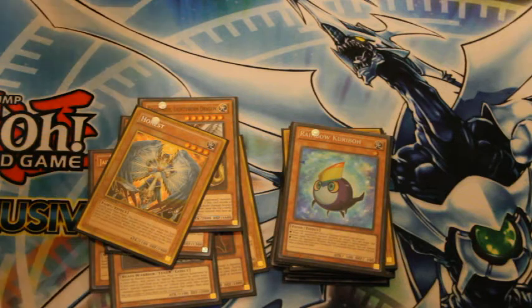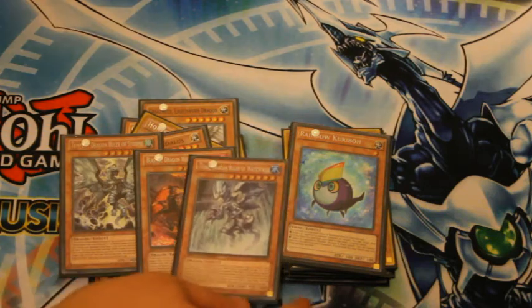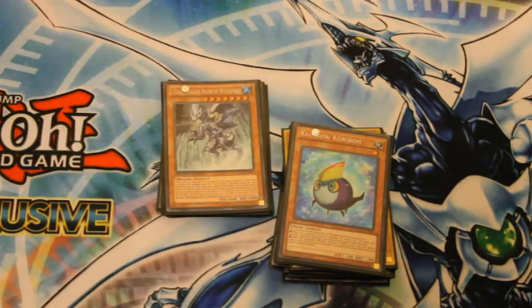One Honest. I play one Daedalus — great for getting out a level 7, quite easy to do. And I play one Tidal, one Blaster, and one Tempest as my Dragon Rulers. There are plenty of ways to get them out.